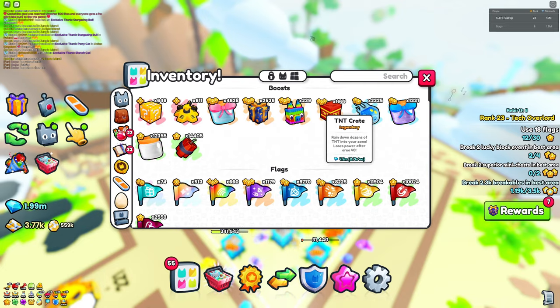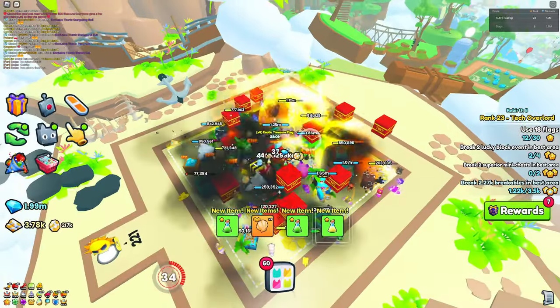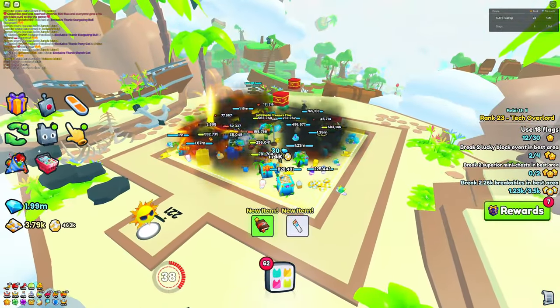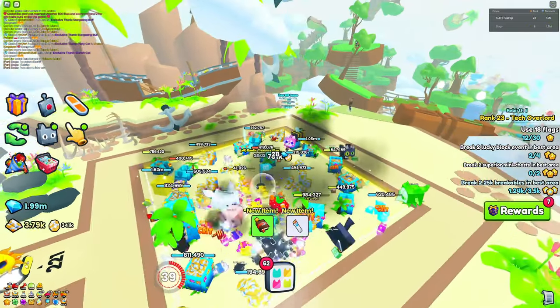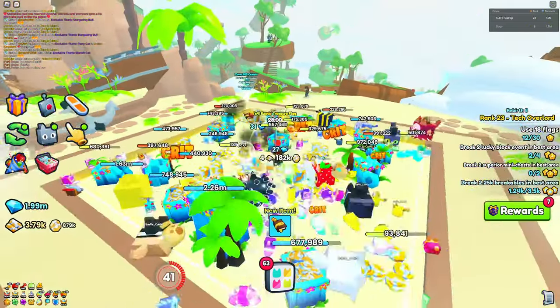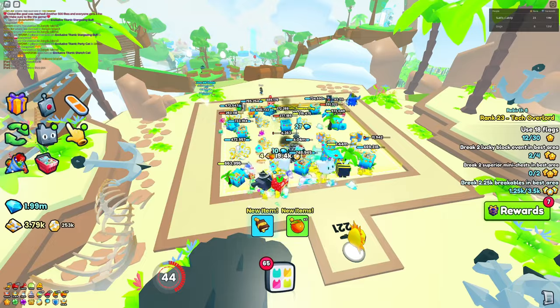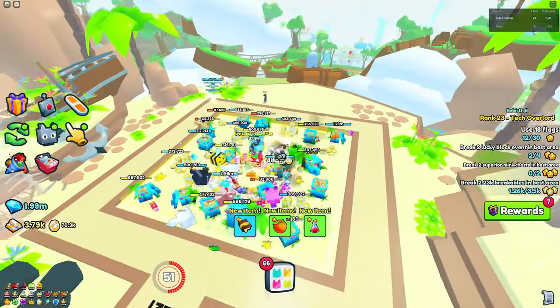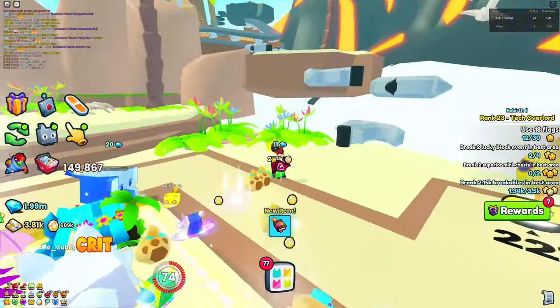If you also want to speed up the process, use some TNT crates and TNT. As you can see — we just got a seashell! There we go, three of them. They're probably hard to get individually because you receive them in stacks — unlike prison keys where you got one at a time, here you can get three or more at once.